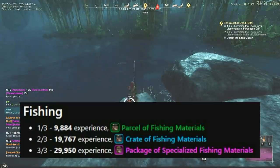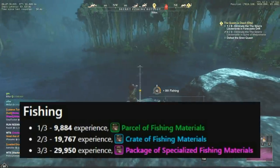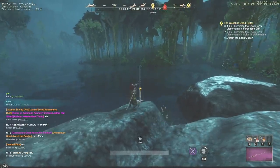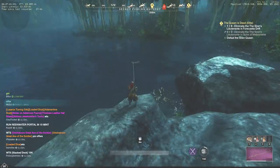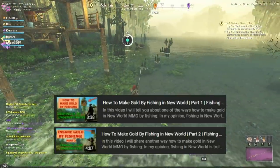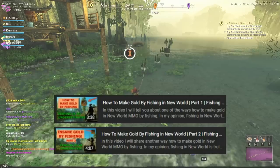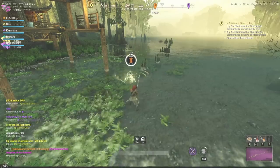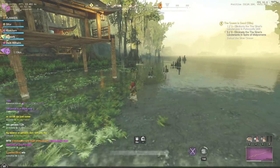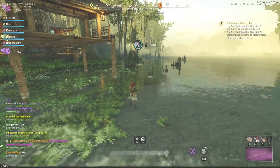Fishing requires a little less than 10,000 XP to obtain Gypsum. The fastest way to do that is to find an area with high density of 2 and 3 star hotspots. The best locations for that are Reekwater and EbonScale reach. I have two videos on my channel about both of these areas with the best fishing routes. In general, you will need 4-5 hotspots or 20-25 minutes to gain enough experience.